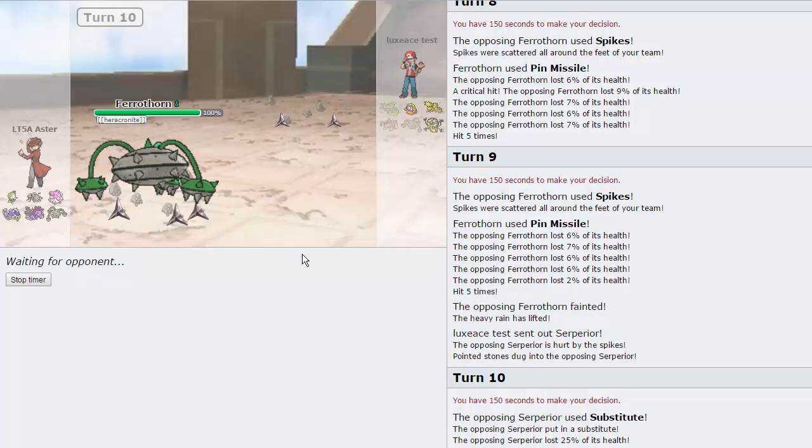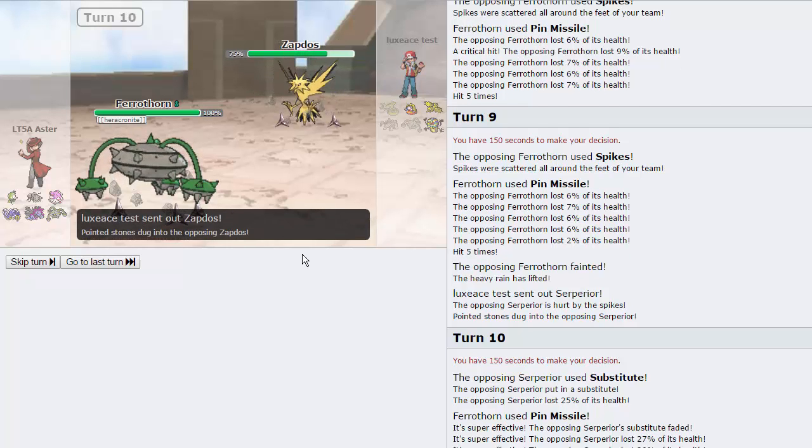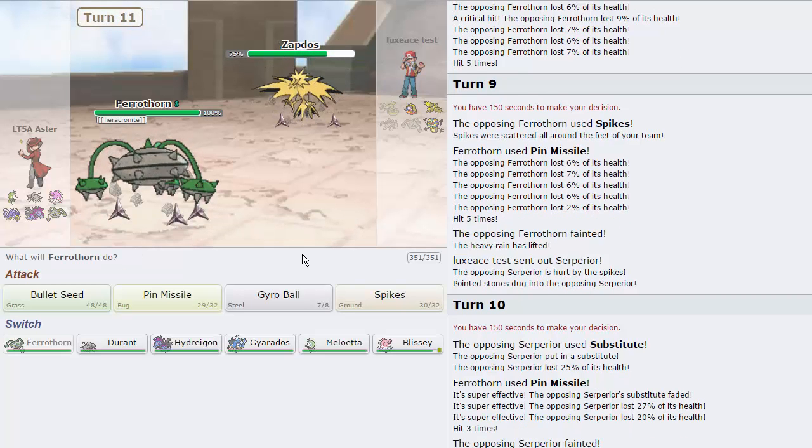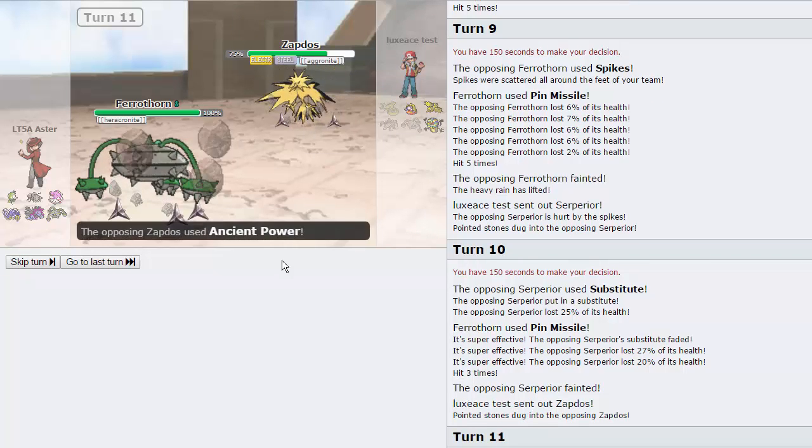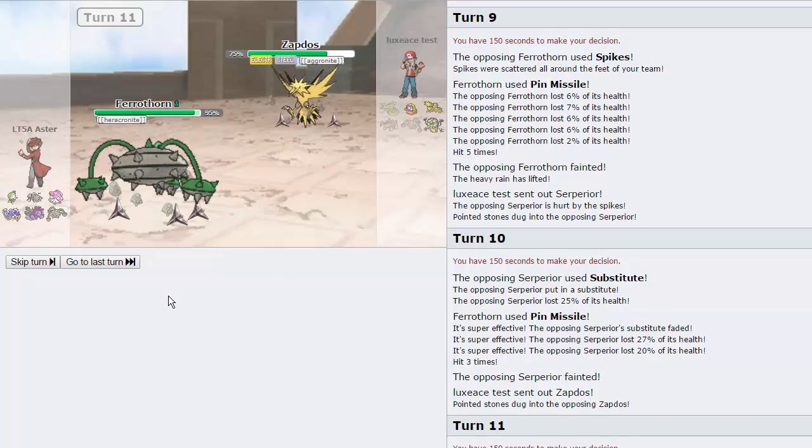PokéAimMD is actually doing this for Subhub. If you don't know what Subhub is, definitely go check out his channel - he has one recently posted. It's where your subscribers send in sets, and every week they do a different meta. This time they're doing this meta, so I'm just getting prepped for it. Gonna try to get a couple of games in, potentially. He goes - oh, he's an Electric Steel type, that's cool. What has that typing? Electric and Steel - oh right, Magneton. He's Aggronite - that's kind of cool.